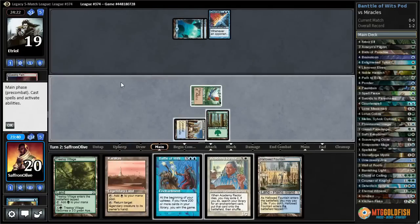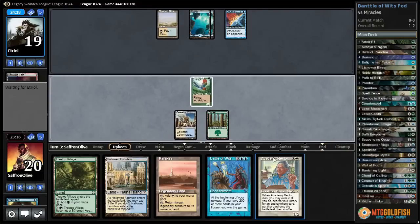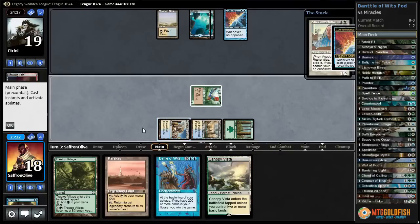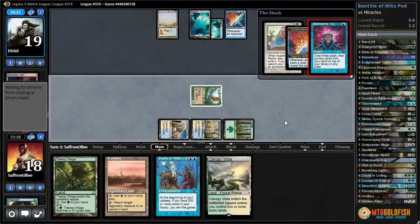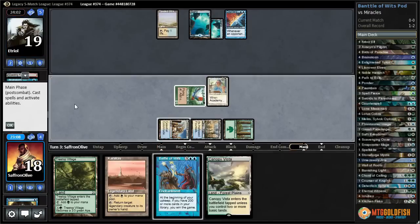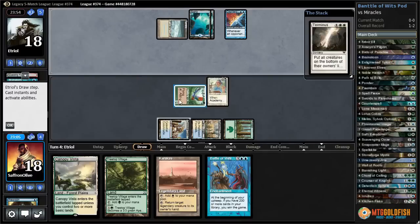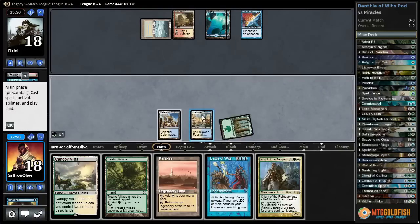Flooded Strand on top so we get to preordain — I don't think we want either land, we have plenty of lands. Celestial Colonnade, pass the turn. The problem with Academy Rector is it doesn't guarantee it dies. Hallowed Fountain untapped — Academy Rector. We also want to keep up the counter spell just in case. They might counter this. They're going to put a Jace back on top by the looks. No — Academy Rector resolves!